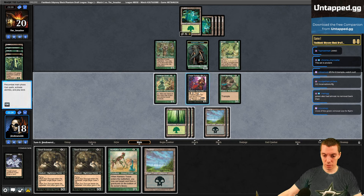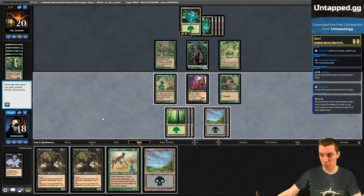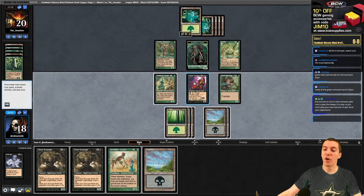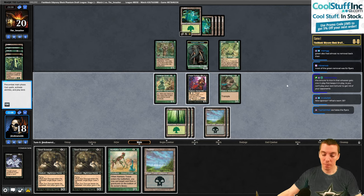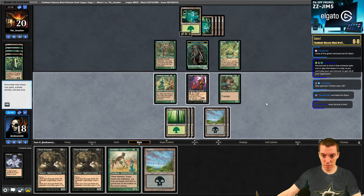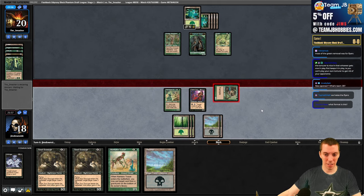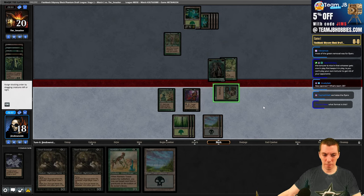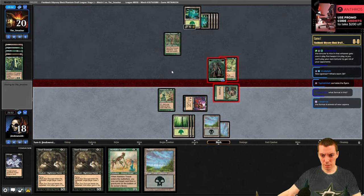We have a Brawn here. We can send in the Warthog and trade it for the Brawn and Elephant, then exile the Brawn with our Tracer. That would be two for two but we can't cast anything else. I think we can shrink this and just trade two for one. We're up on a lot of metrics here.